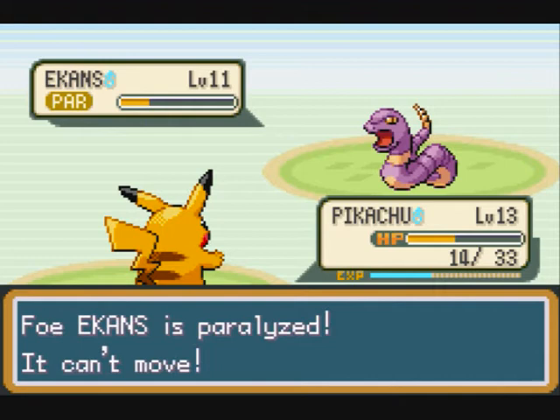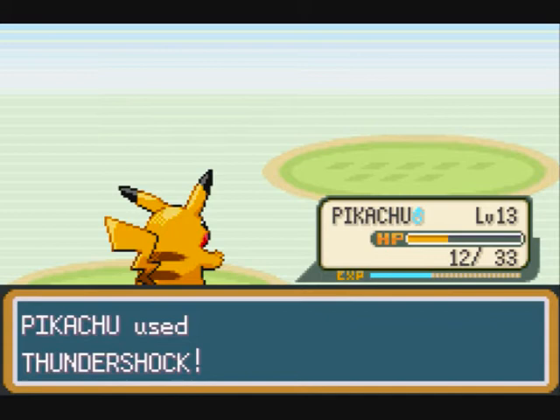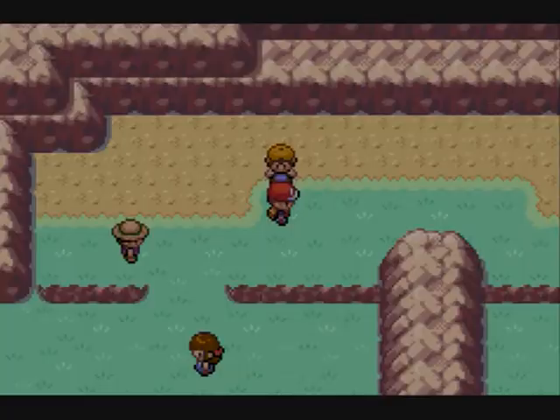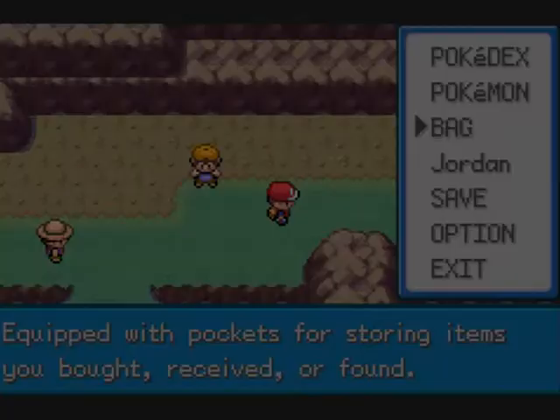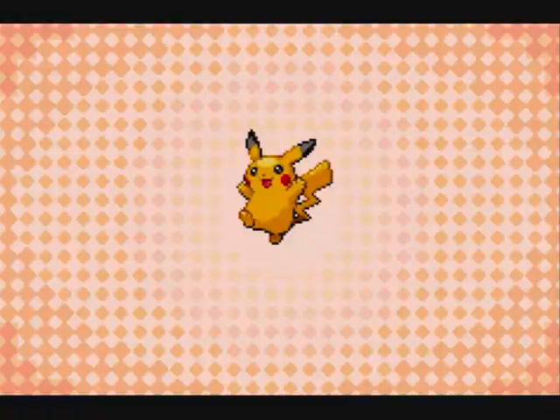I get the Paralysis on the Ekans, but he uses Wrap on me, which is taking my HP down each turn. If he was able to use Poison Sting or another move at his level he probably would have killed off Pikachu, which would have been bad. So those items are very, very handy.